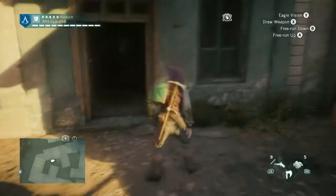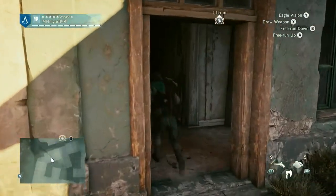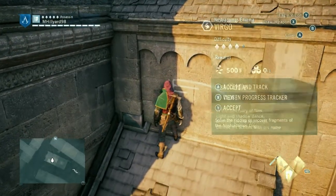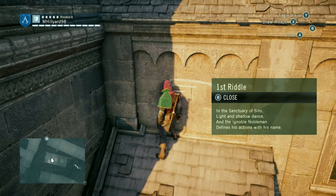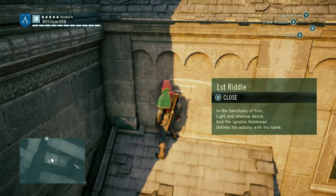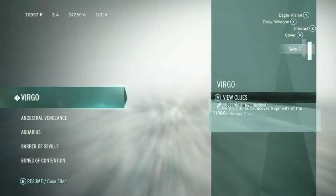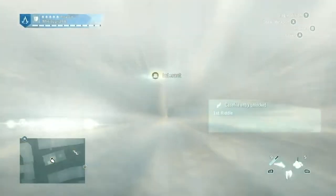Alright, let's get this Enigma over and done with. In the Sanctuary of Sins, light and shadow dance, and the ignoble nobleman defines his actions with his name. Sanctuary of Sins — I don't care, go away.